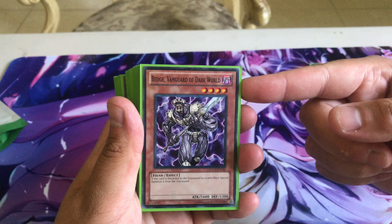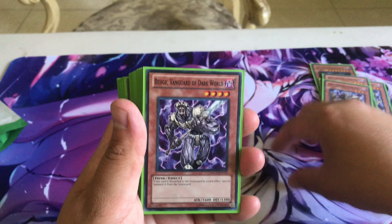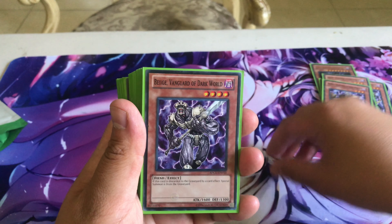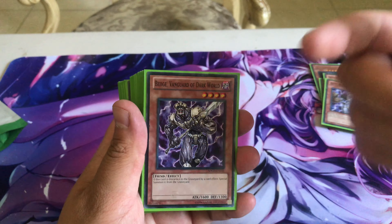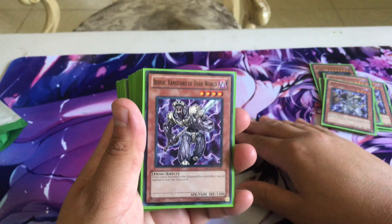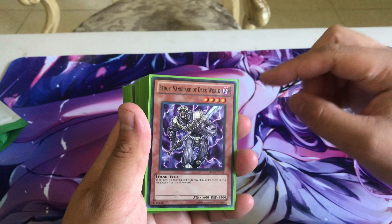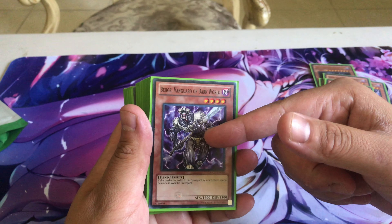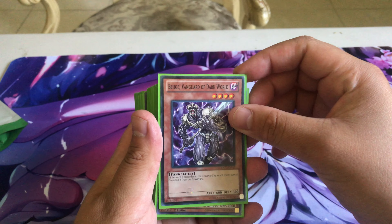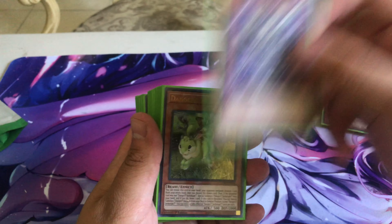I run one Beige, Vanguard of the Dark World. I was running two because he is good at two — he gets you a free level four body on board when he is discarded by a card effect. He's also a great target for Graffa: you can bounce him from the field to your hand, summon Graffa, and then normal summon Beige again so he comes back twice. You can run two depending on your locals, but for this build I'm running one.